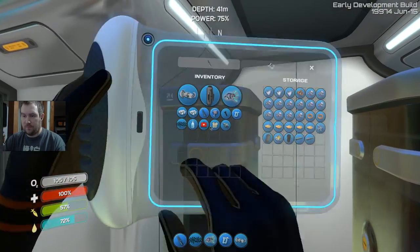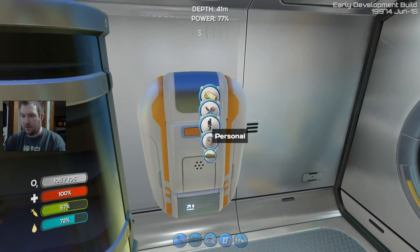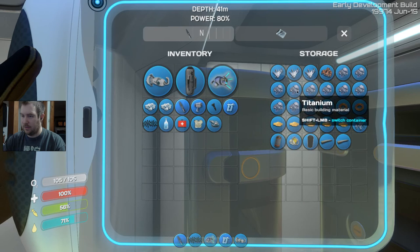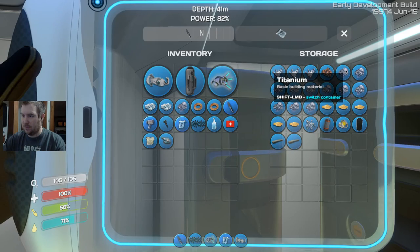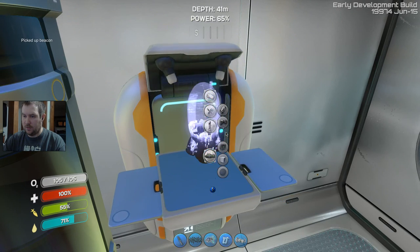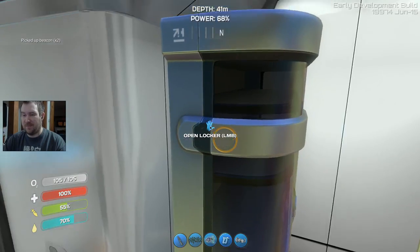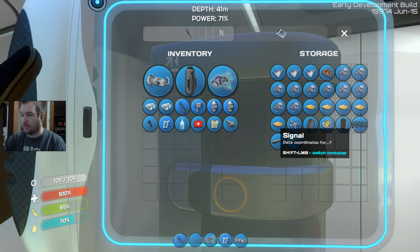Beacons — I want to build beacons so I can find my way back. Copper wire and titanium. Excellent. I have some copper wire — I did that to make the copper easier to store. One of each. I'm going to go ahead and make two beacons. There we are. So now I have two markers, two ways of trying to get my butt back. Throw a comment down below if you think following the signal would be interesting.